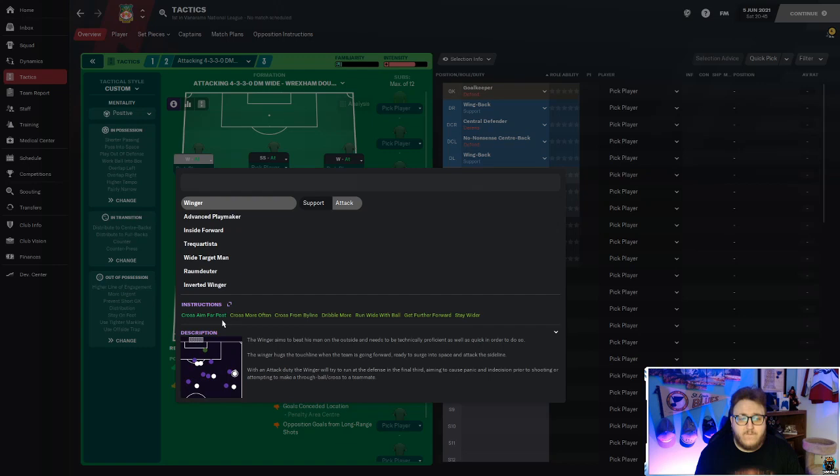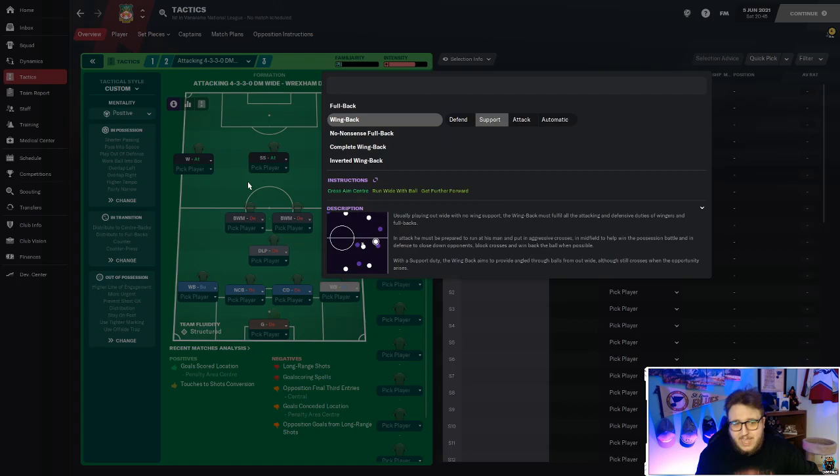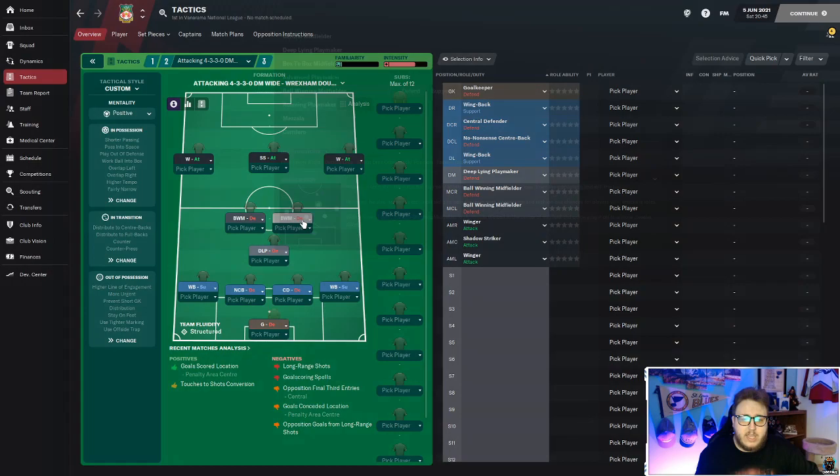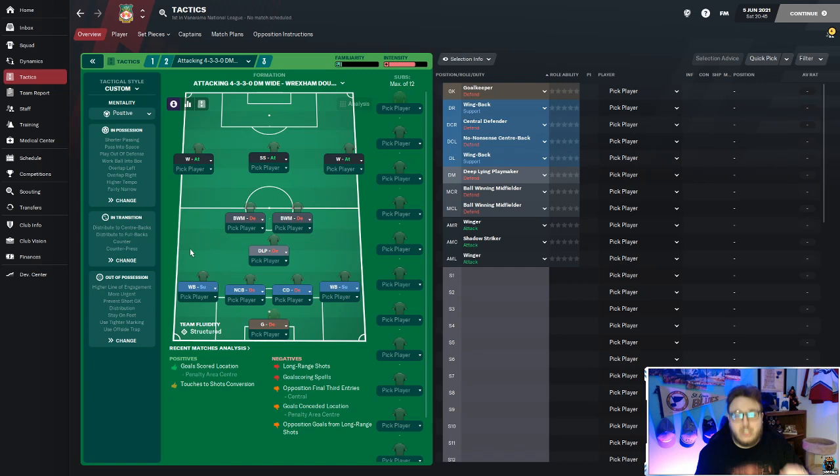For player instructions: with the wingers on attack, everything is normal except crosses aimed at far post. That completely changed my mind on where I want crosses hit - I now highly suggest aiming winger crosses at the far post. Wingback-wise, everything is the same besides crosses aimed at center, so they'll be hitting your shadow striker. Everyone else is left as-is. The only player instruction changes were crosses aimed at far post for both wingers, and crosses aimed at center for the wing-backs.